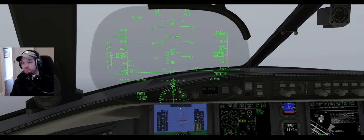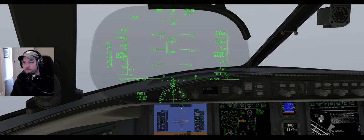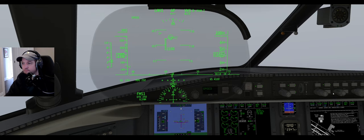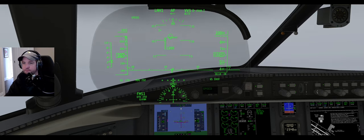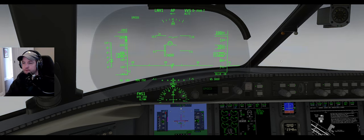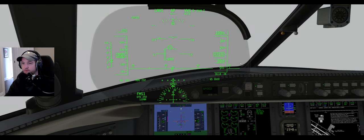Into the soup with the gear coming out. Flaps coming out, we're all in. Charlie Sierra contact departure. There's no departure. Challenger 650 Charlie Sierra, 2200, climbing 10,000, Bulldog 3.